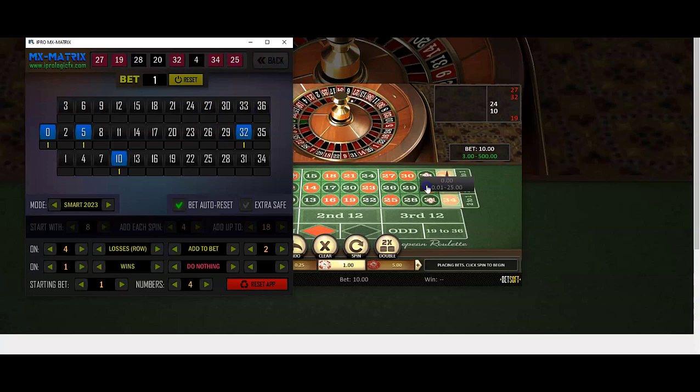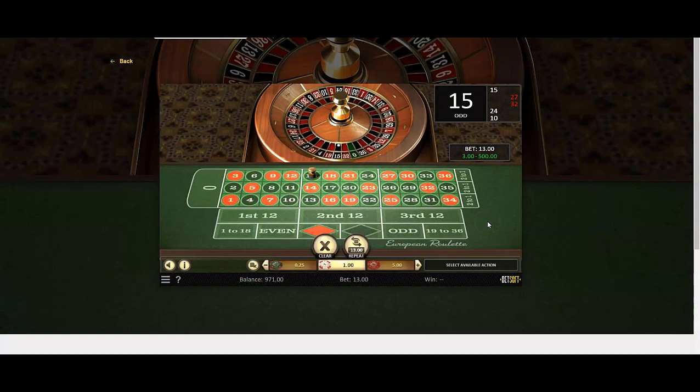Put the 27 in — we're going to cover everything and make our profit. We want to be 10 units ahead. Our target is 15, so we reset and spin.